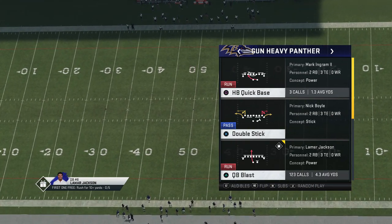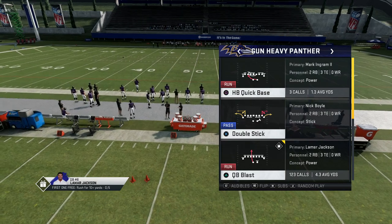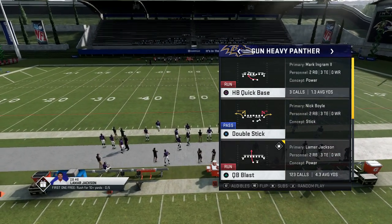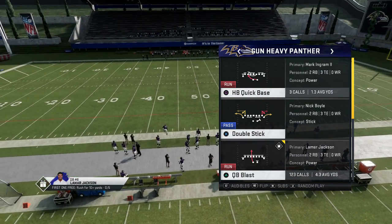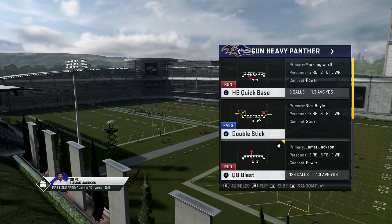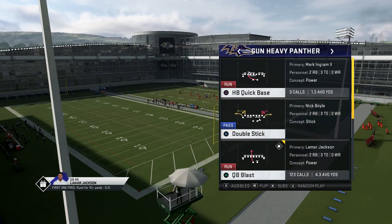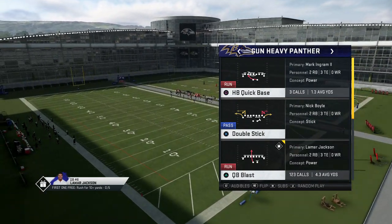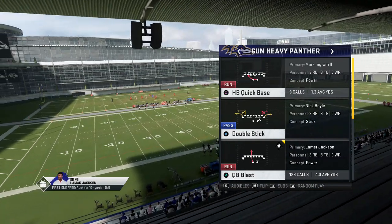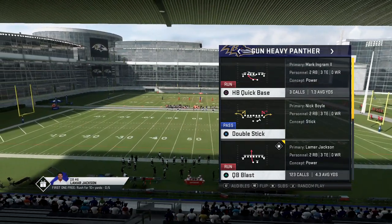I already come out with these plays at least once or twice a game just to see where your opponent is at. If your opponent struggles against it or you're comfortable, you just keep using it over and over again. I like to run around with Kyler Murray and any quarterback you can put Escape Artist and Fast Break on — you basically use these two plays and go out there and have a little bit of fun.